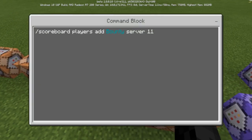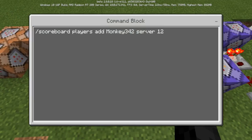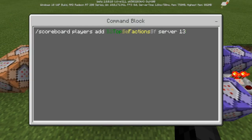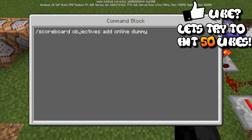You're going to need to add 'scoreboard players add bounty server' and give it a score of 11. Then for top factions, you're going to give it a score of 12 — that command is 'scoreboard players add top_factions server'. If you want to do the colors, that's what it looks like.